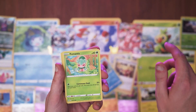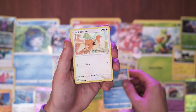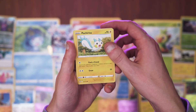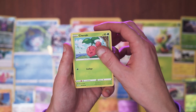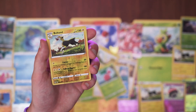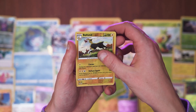Crawdaunt. Mantis. Mermaid. Spearow. Pachirisu, whatever you call that. Cherubi - I think that's a cherry. I got the Bolton but finally a reverse holo. So as you can see, I got another one there and there. Kind of cool to have that one.